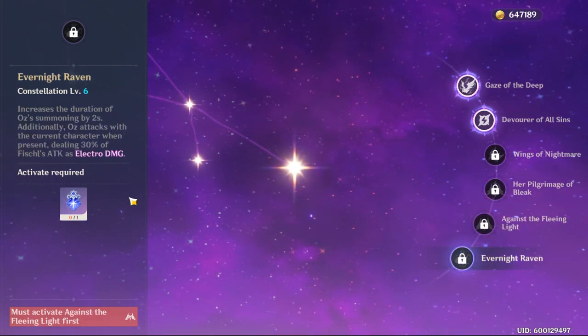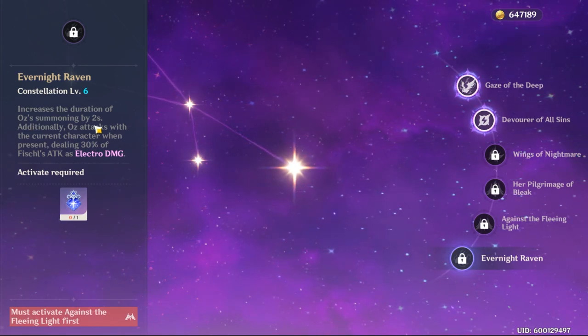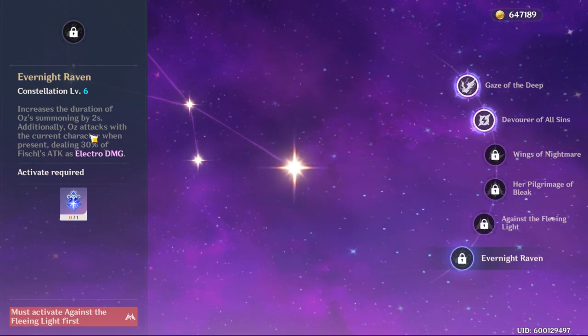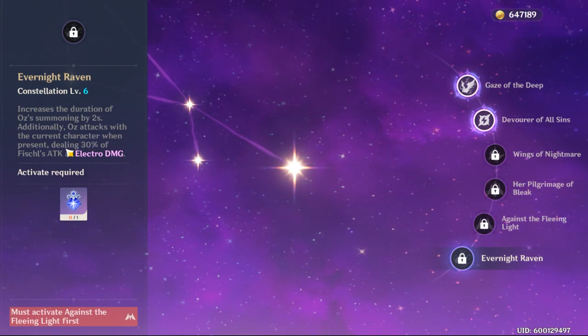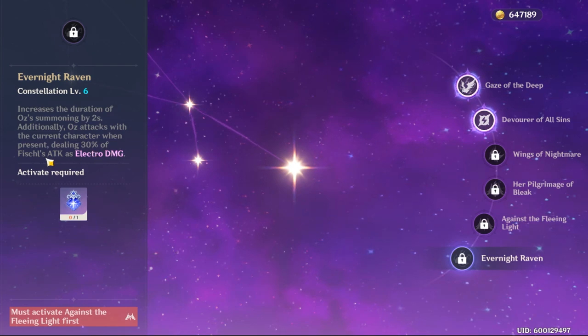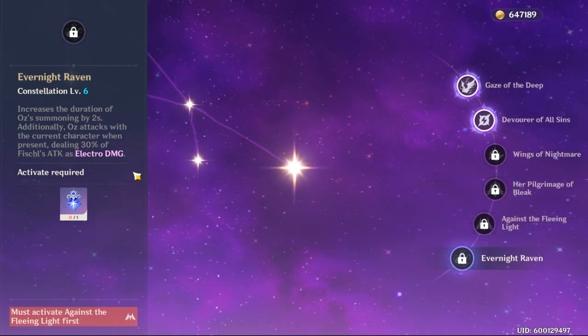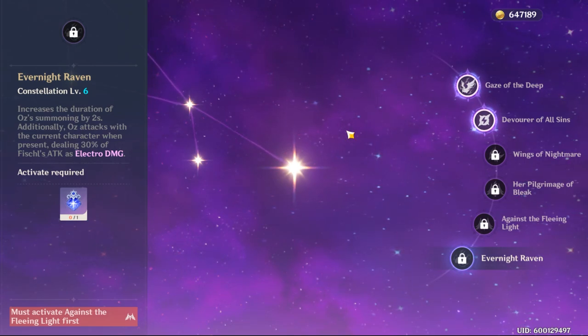The last constellation increases the duration of Oz's summoning by 2 seconds, so the burst stays there longer. And Oz attacks with the current character when present, dealing 30% of their attack as electro damage — more chances of dealing electro damage.